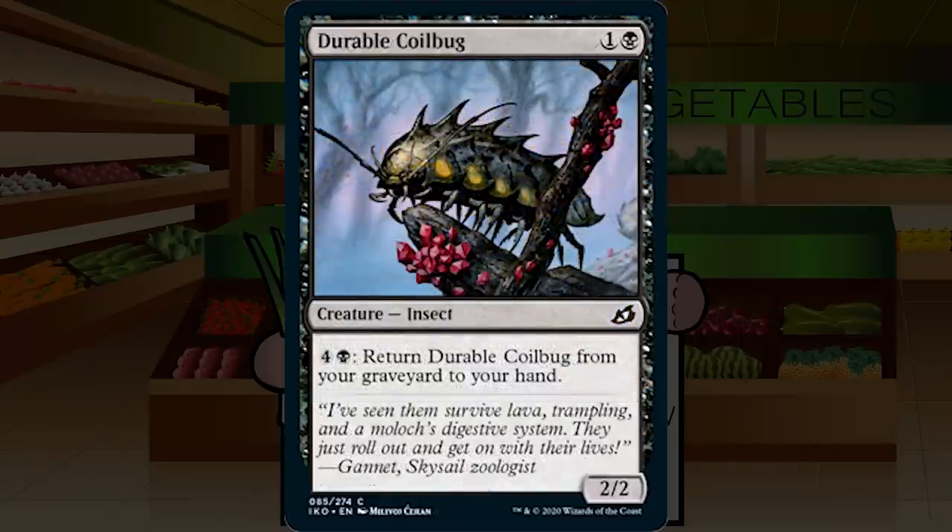Up next is Durable Coilbug — one and a black for a creature insect at common, a 2/2. Pay four and a black: return Durable Coilbug from your graveyard to your hand. No. It's a vanilla 2/2 until it's in your graveyard, which is super unimpactful. If you really need a mutate platform, this is an option, but play better cards. If your 2/2 is dying and you have five mana just to return it to your hand and then another two to cast it — that game doesn't happen often. C minus.